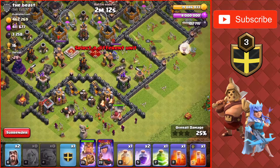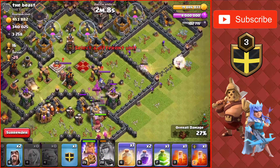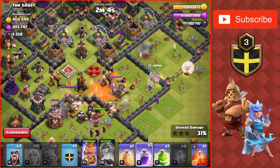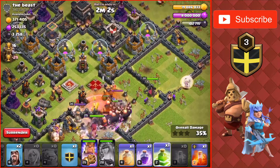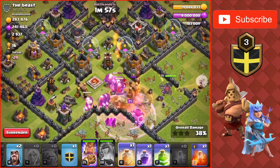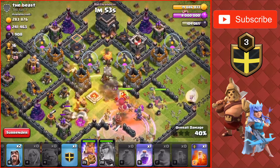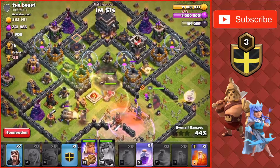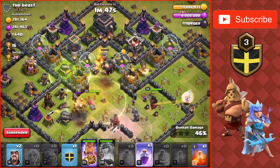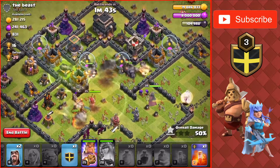Just going to drop the golem now and the giants with the king and the wizards. Queen's almost dead at the top — going to have to use the ability there. Wall break makes it through. Going to poison the enemy queen to slow her down and rage the giants into the base. Queen back at full health. No point in using the jump spell since this is just a big compartment — going to jump those two compartments and wait to use the rage to see where the giants are going. They're going right side so I'll drop the rage spell over there.